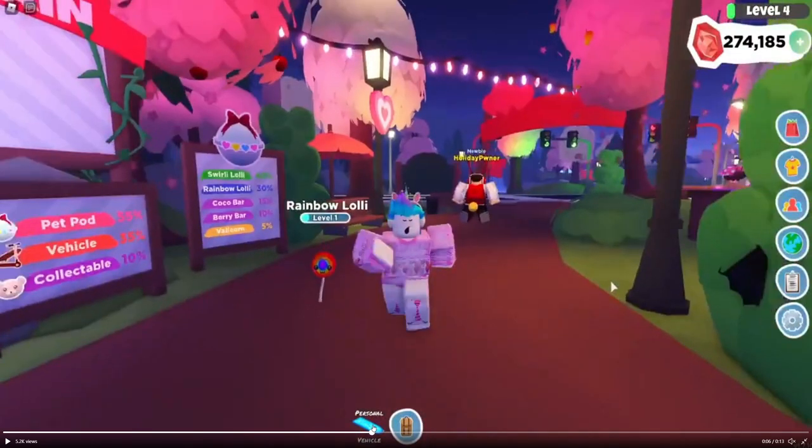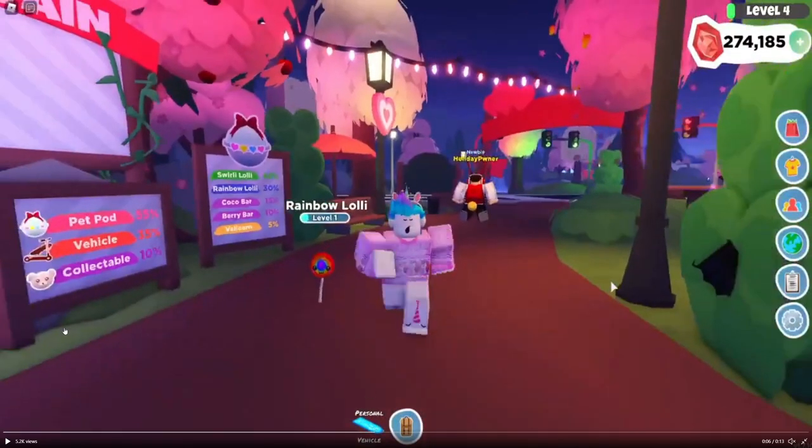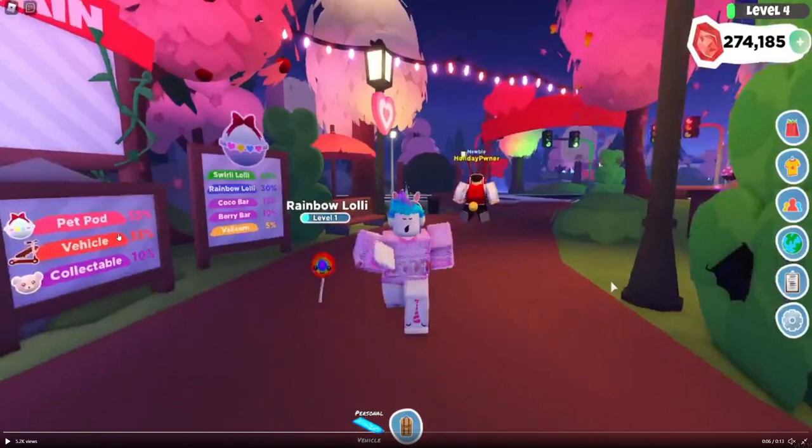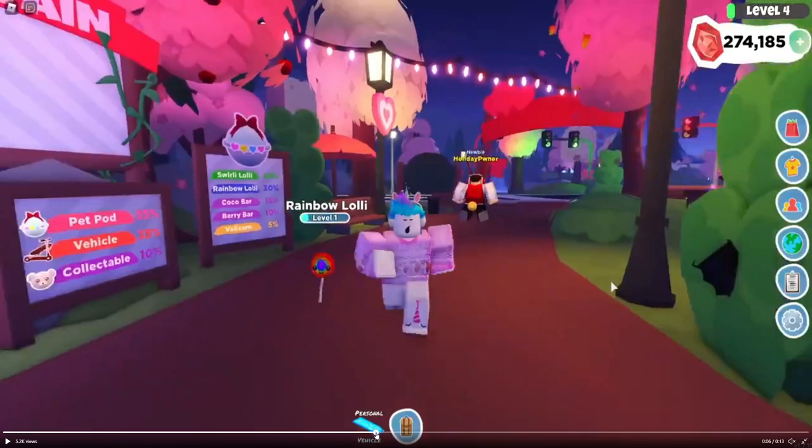So if we move on to the next piece of information, these are the percentages of the items we're going to be able to get in Cupid's fountain. The pet pod is a 55% chance, the vehicles are going to be 35%, and the collectibles are going to be 10%. The vehicles are going to be the personal vehicles — I'm not sure if this is going to be the second car because there are two cars coming to the update, but we only see one of them, which is the Cupid's buggy. And I'm really excited to see what these collectibles are going to be. As we spoke about in a previous tea video, we've seen the Cupid's bow.